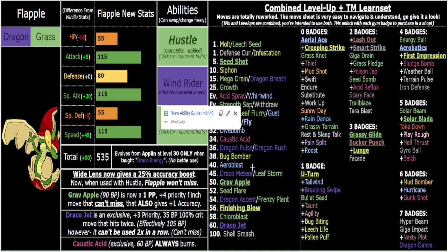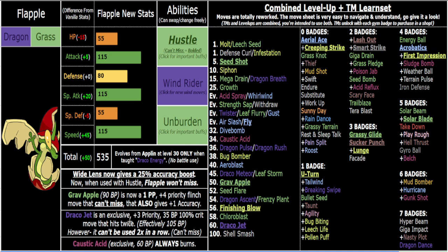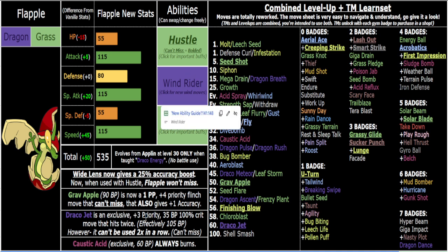Grab Apple is tailored for Hustle — instead of dropping Defense on use, I made it give you the accuracy boost. Draco Jet is 105 power priority boosted by Hustle, which is why it's endgame. You can't use it twice in a row though, so no slapping a Choice Band and brainlessly clicking it. Keep in mind Quick Claw only makes you move first within your priority bracket — it doesn't give the move priority itself. So Quick Attack will still beat a Quick Claw Tackle.